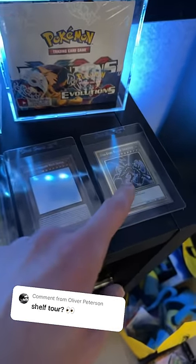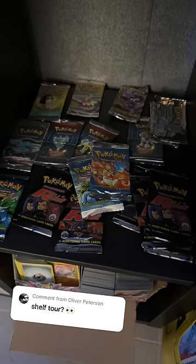We've got Blue Eyes White Dragon. What's this one? Red Eyes Black Dragon. We've got Charizards, we've got Gengars, we've got Gold Cards, we've got old Pokemon packs.